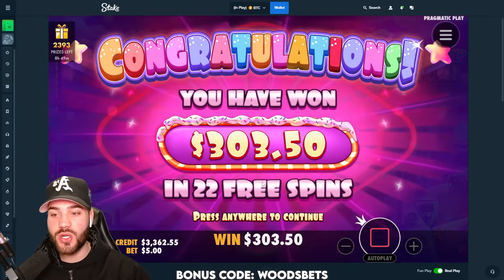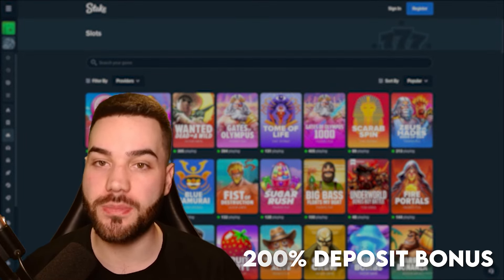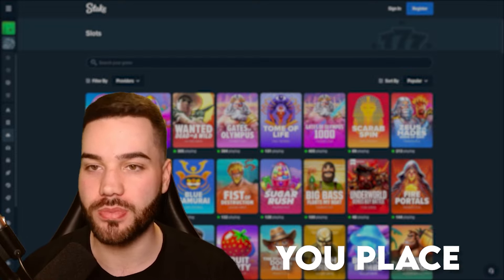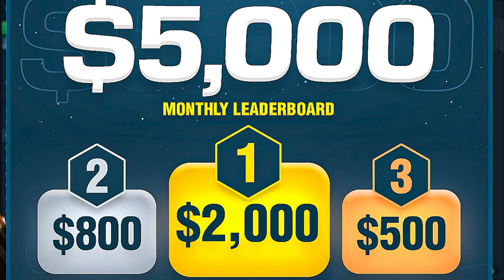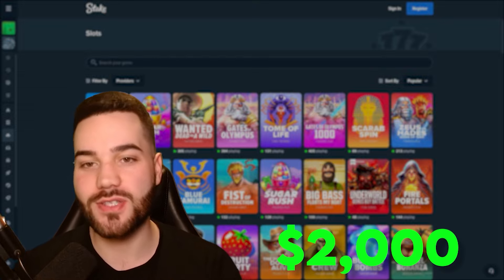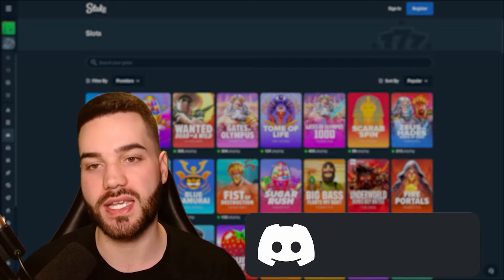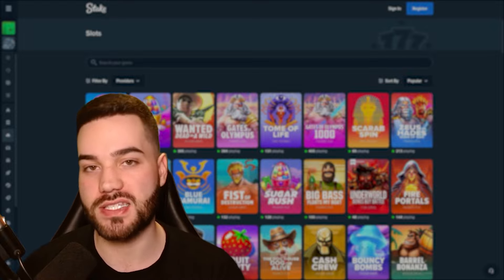If you want to maximize your reward system, sign up on Stake and enter my promo code 'woodsbets'. This will allow you to receive 10 to 14% extra on your deposits, a 200% deposit bonus on your first deposit, and a 5% rakeback on every single bet you place. I'm also hosting a five thousand dollar month-long wager competition — top prize is two thousand dollars. Leaderboard updates are posted weekly in my Discord, link in the description. Use code woodsbets!